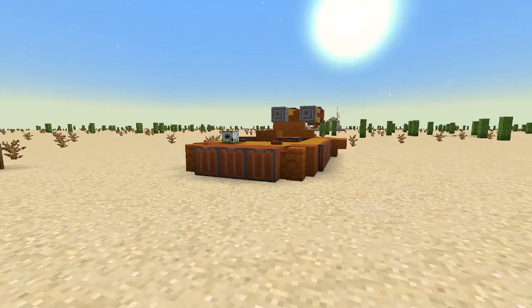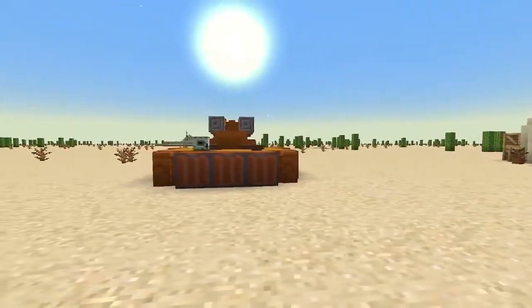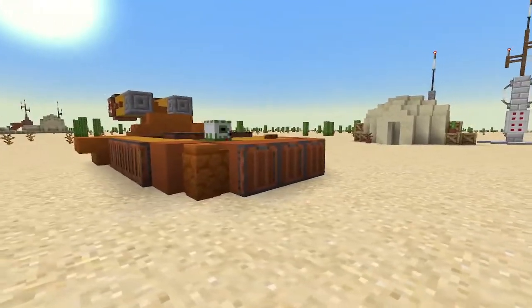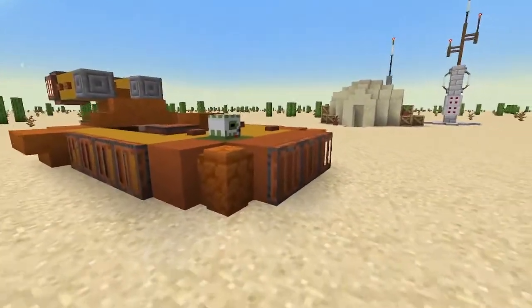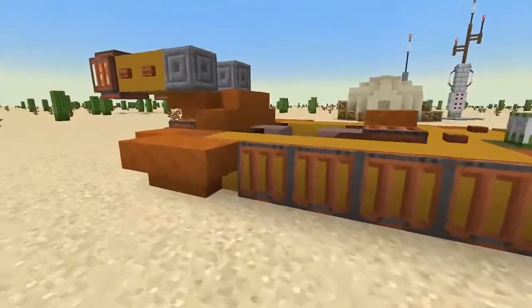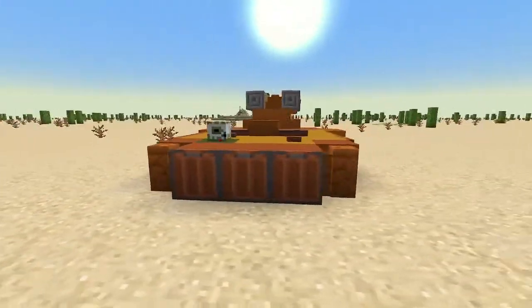We are going to be working on this beauty right here. It is the speeder from the Mandalorian Season 1, Episode 1, where he says 'no droids.' I do realize that the color combination is not quite right, but we cannot find a yellow block in the game that we can make stairs with, so we are having to go with this color combination.